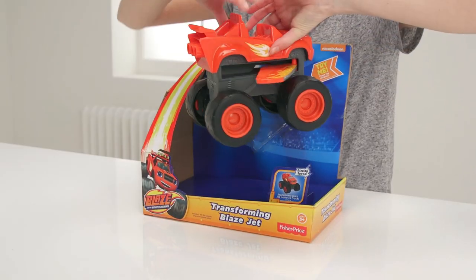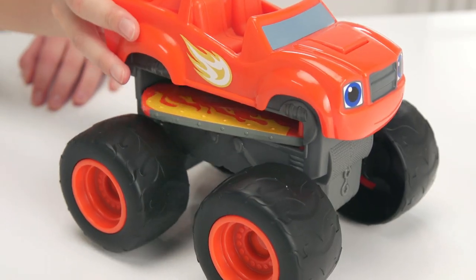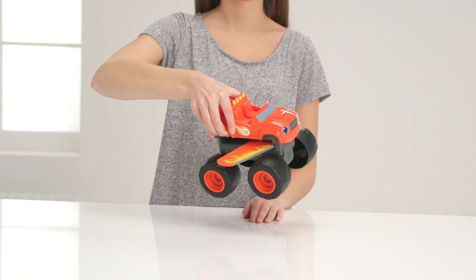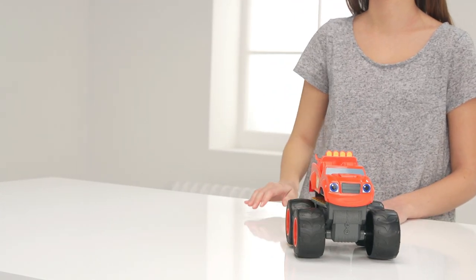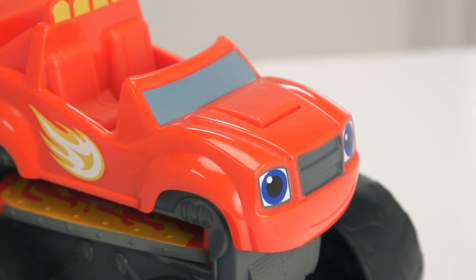It's the transforming Blaze Jet! He's a monster truck and now he's a jet. See how his wings pop out ready to burst into flight when you lift him up? He speaks and sounds like a jet. And when you want him to race at the monster dome, land him safely back down and his wings will vanish, and now Blaze chatters like a monster truck again.